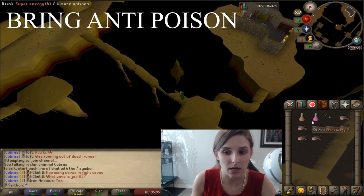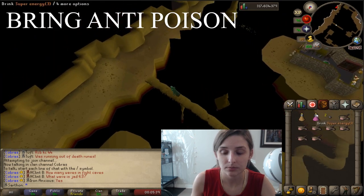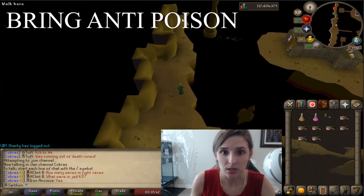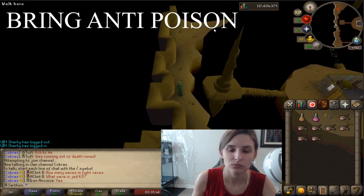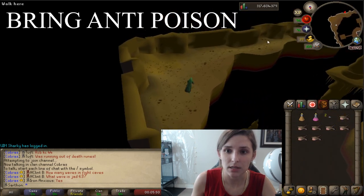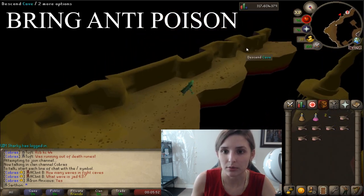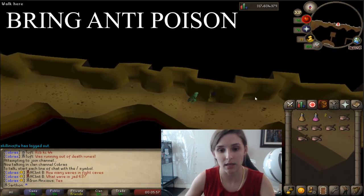This is why staminas or super energies are good. I'm going to go ahead and drink one. Just keep running south whenever you're past that platform. There should be some kind of door you can go down over here — this is Descend Cave, to the very south of the room. You're going to descend the cave.